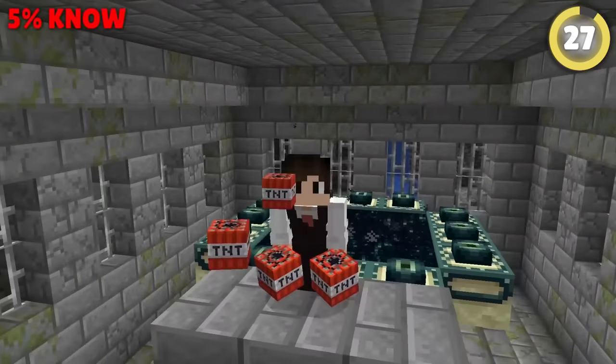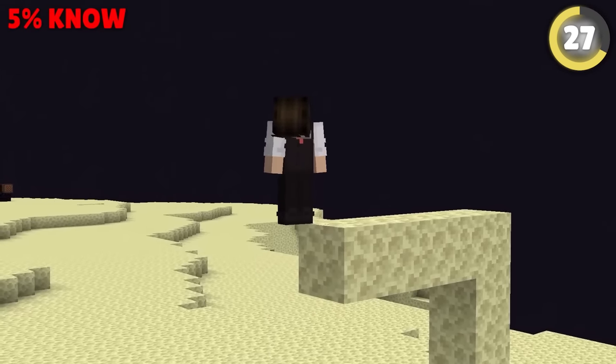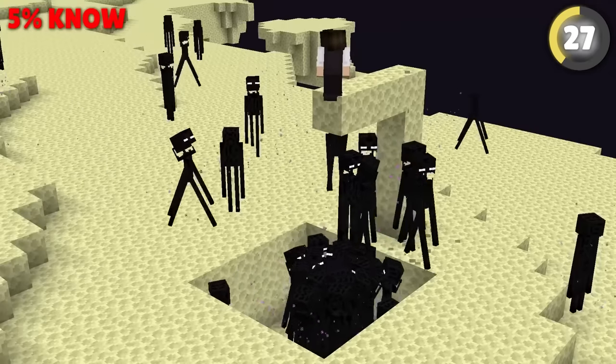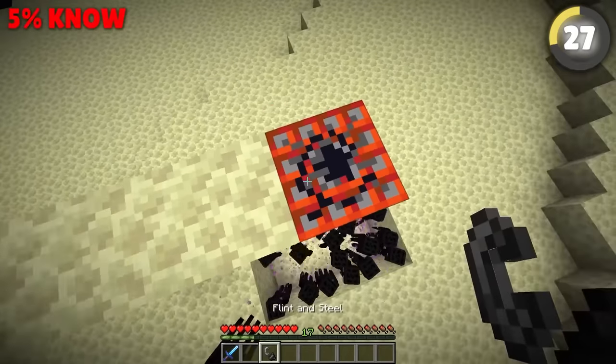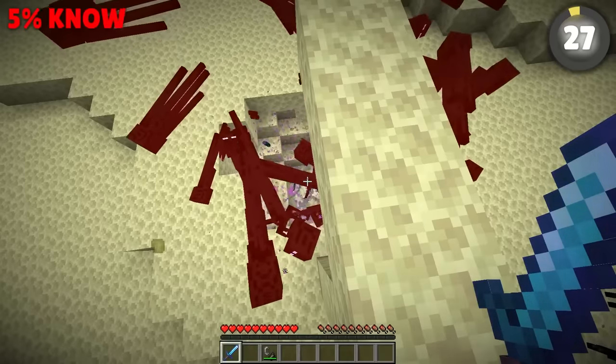And before you head through the portal, make sure you bring some TNT, as you can use it to farm enderpearls really easily. Simply build a pillar above a small pit like this and stare at as many endermen as possible. Once you've trapped enough, place the TNT down and light it for near infinite pearls. You can even hold a looting sword while the TNT explodes to get even more.